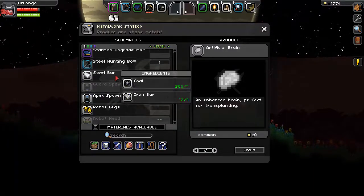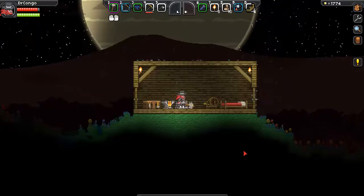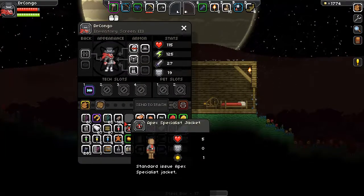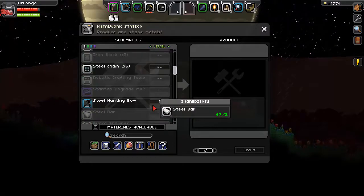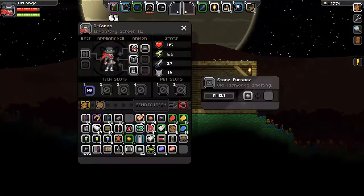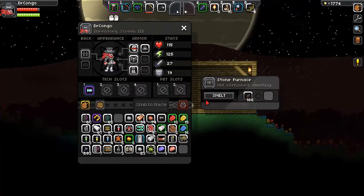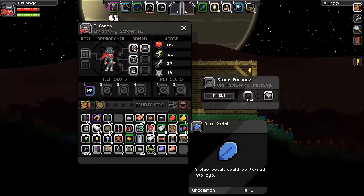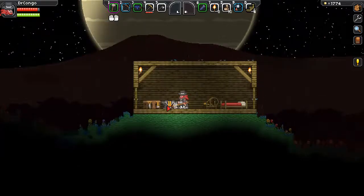Where are the steel bars? Put in a hundred — see how much it makes. Seventeen. I thought I had a bunch of iron ore — I do! I gotta make them into bars first, so let's do that. I should have enough to make quite a bit. I've got to store some of this stuff before I do my next video. So I'm making the iron bars, gonna craft them into steel bars.